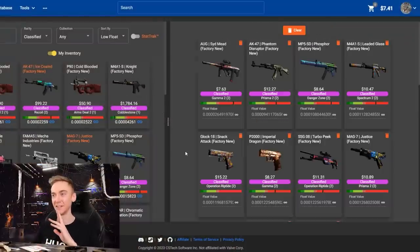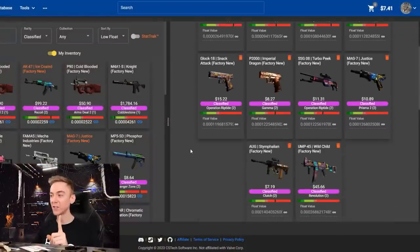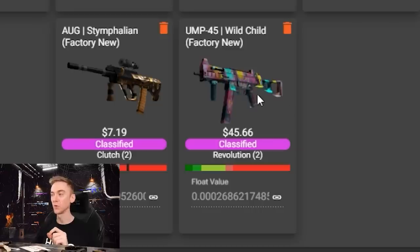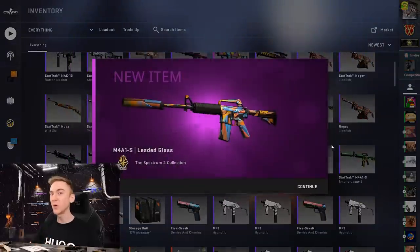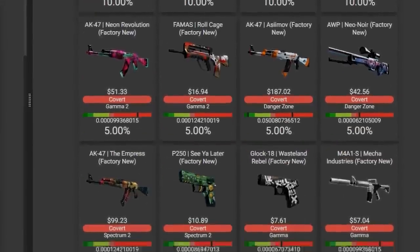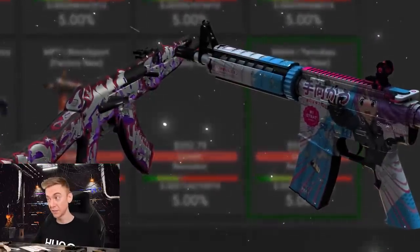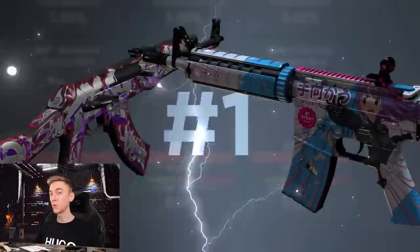Let's move on to the classified. First up is the non-stat track classifieds. We only have one item to go in here - a 0.0002 Wild Child. We failed our two restricted contracts at the beginning of the video, which would have boosted our chances a little bit more. Instead we are left with a 10%. If we hit either of these skins for the 10%, they will be number ones - that would be a very cool achievement.